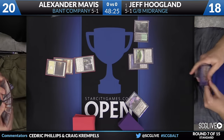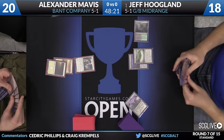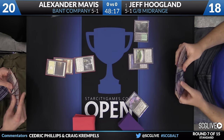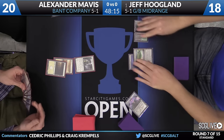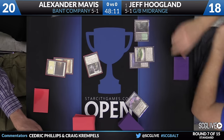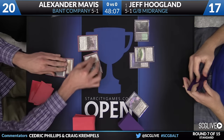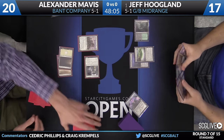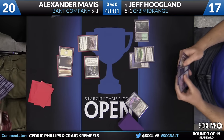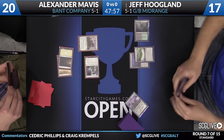A colorless spell out of Jeff - lucky! We saw him play a Spatial Contortion. Now he's got a Hissing Quagmire. Alexander not off to the fastest of starts, unfortunately. Just rocking and rolling pretty slow. It seems like his lands aren't cooperating any more than Jeff's are. Here's a Knight of the White Orchid - just a slow land search that should help a lot. He can either find Prairie Stream or Canopy Vista, so that's good.